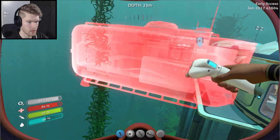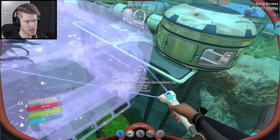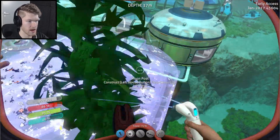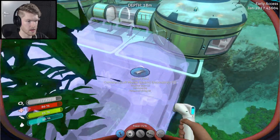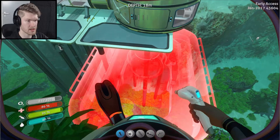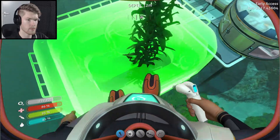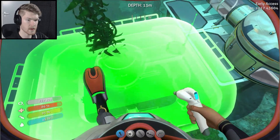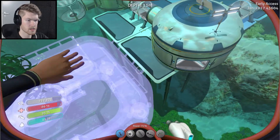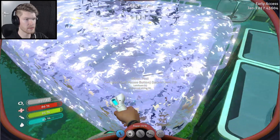There you go — how much titanium for an ingot? Ten titanium for one ingot? Fucking hell. We got one, two, three, four, five, six, seven, eight, nine — we're very very close to being able to make this moon pool. And we're gonna get the vehicle modification station in the moon pool as well, because I found that one down there too. To be fair, I think it's a bit of a glitch that I found that many things down there.